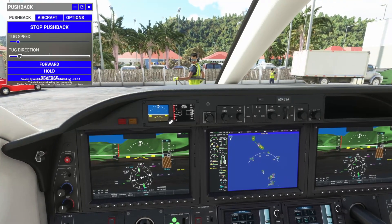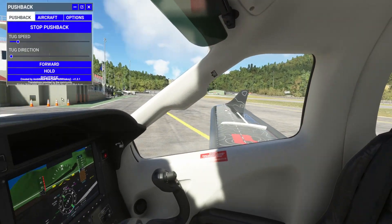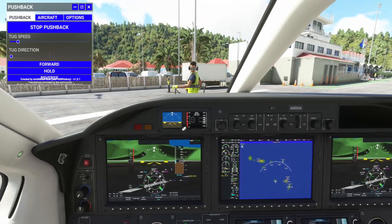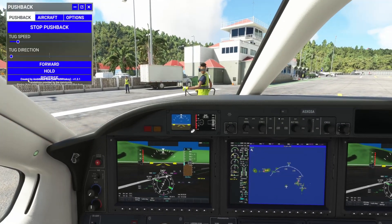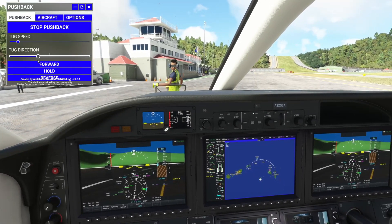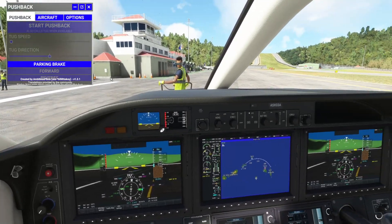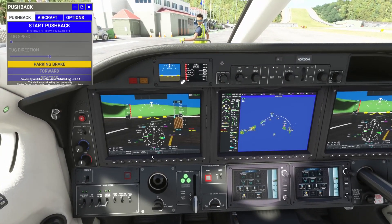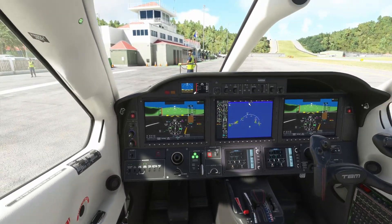We also have an update coming for the TBM 930 guide, the A320 guide, and the advanced MCDU guide, all coming out this week. So make sure you check out Patreon if you're interested — levels tier 2 and above have access to all of my guides. Master Caution — let's clear that out for the parking brake. Release the tug, and we're ready to get moving on our own.